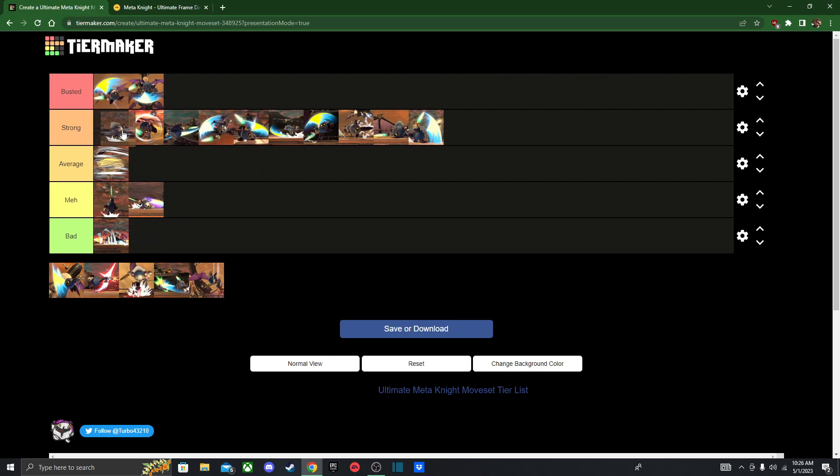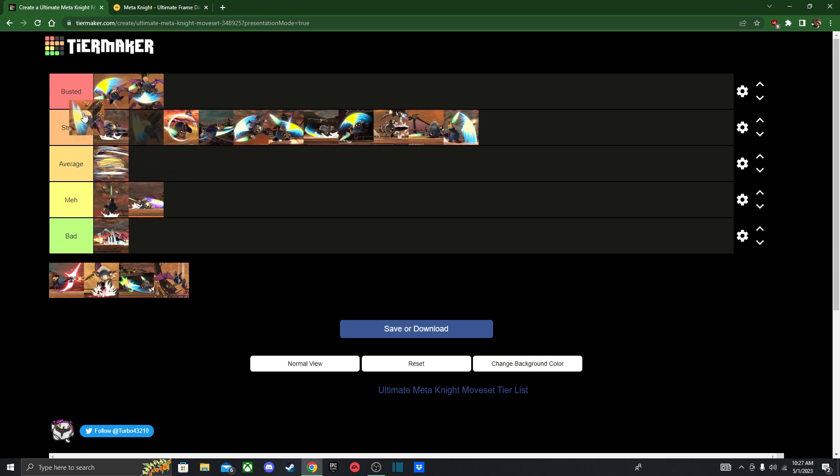We've got Dimensional Cape — I actually really like this move. I'm going to put it in Strong because you can use it to really mix up recoveries, use it as a kill move, as a recovery move, or as a get-out-of-disadvantage move. If you hold it down you do an attack, but if you just press it you can move wherever you want, kind of like Mewtwo's Up-B. Next we've got his Up-B, Shuttle Loop. This is ideally going to be your best combo ender for ladder combos, so I'll put it right next to Dimensional Cape. You can also use it as his main recovery, of course.